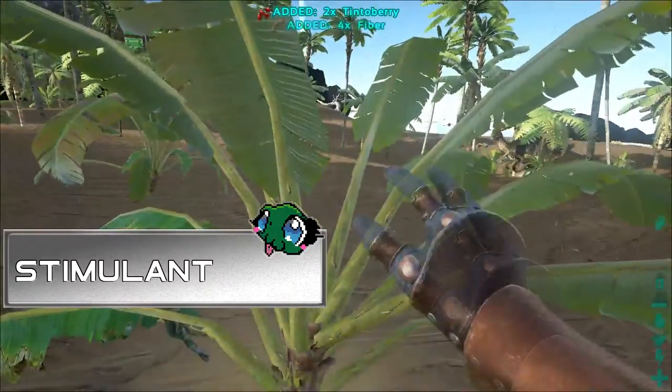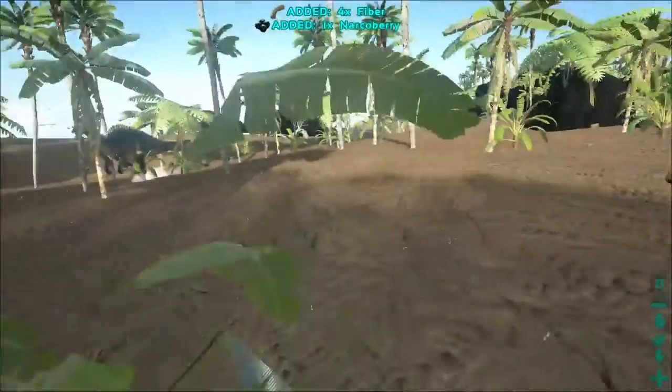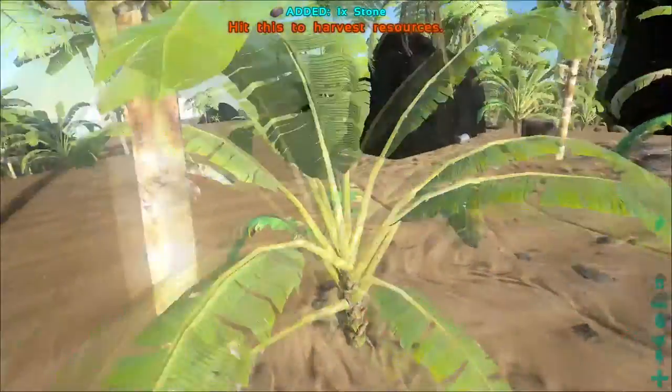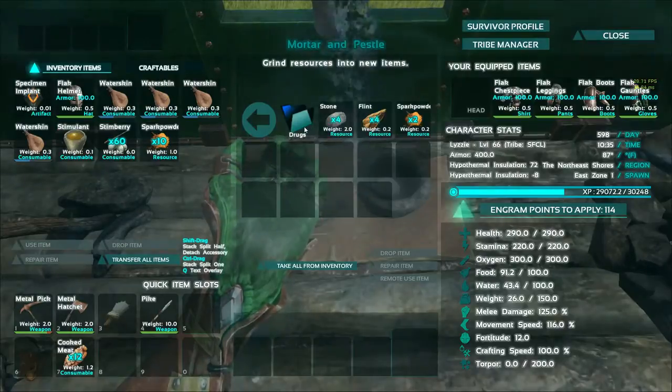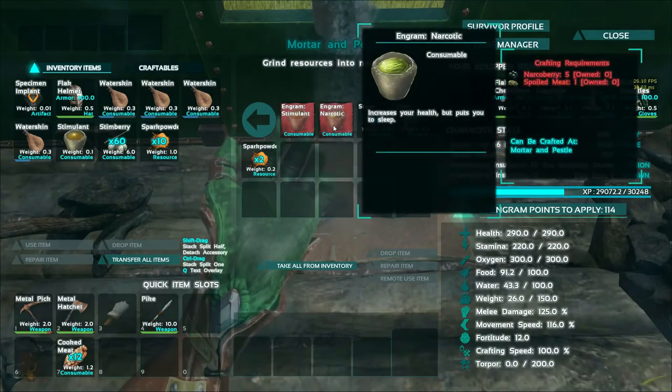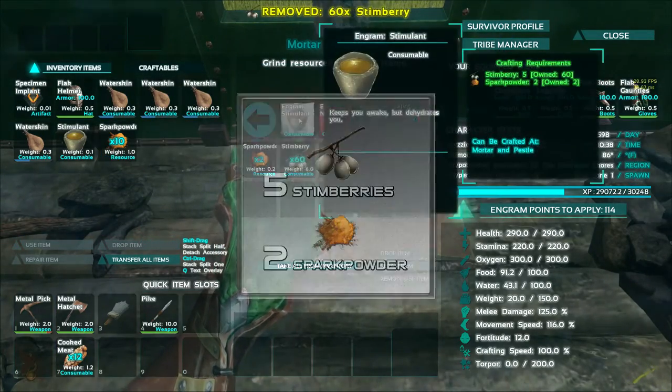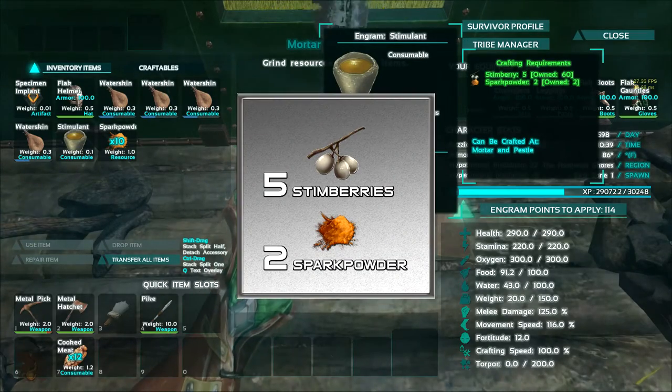Welcome to Dino Bites. Today we shall make stimulants. You're going to need to gather stem berries, rock, and flint. Once you have created your spark powder, put the stem berries into the mortar and pestle. Stimulants will be listed under the drugs folder in the mortar and pestle.